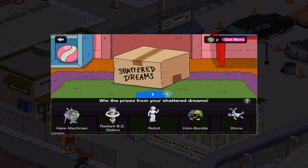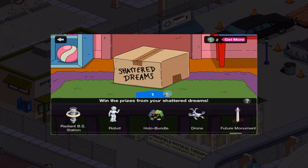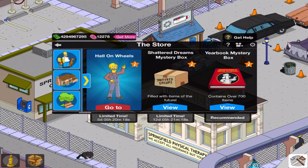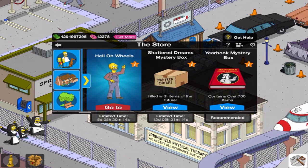Now, obviously, this is good news still because you don't have to spend the 30 donuts in that box. You can just go in here and get the free token. So I have 2 at the top, soon to be 3 — and I have 6 items total. And that's it. Right beside it is the Eurobook Mystery Box.